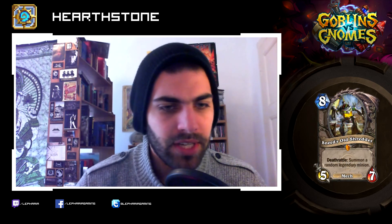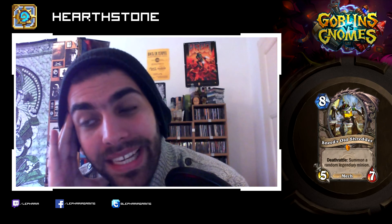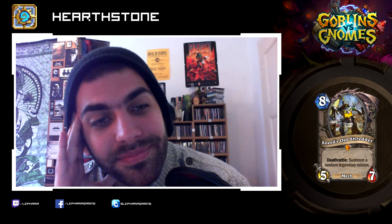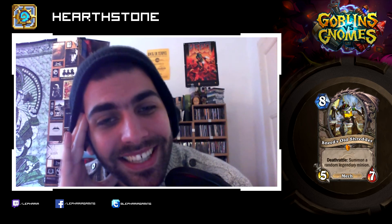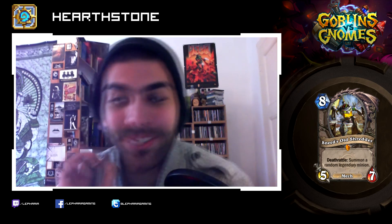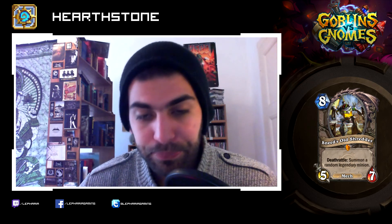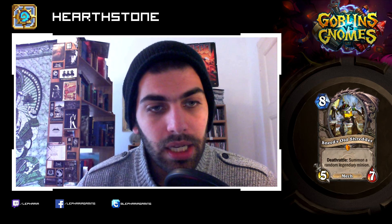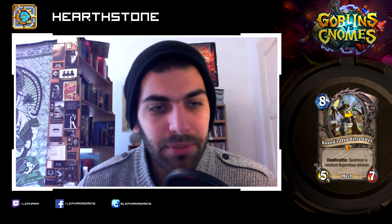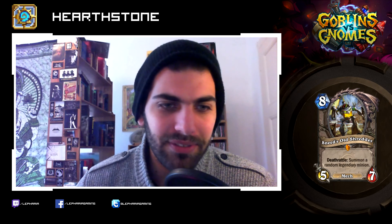Sneed's Old Shredder: eight mana, five-seven. Deathrattle: summon a random legendary minion. Are you kidding me? That goes straight into the bullshit deck. I will rage because of that minion too. It could be anything and you won't know before you kill it. Of course it's big silence bait and hex bait and polymorph bait. I don't know if that guy will be too potent in and of itself because eight mana five-seven isn't too great, but the Deathrattle is something which has never been there before and could be very, very interesting.